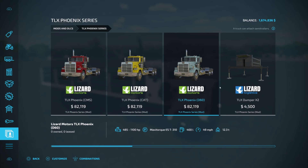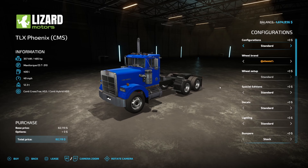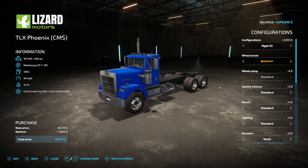The first thing is going to be the truck. You have three different options — the only difference is going to be the sound that they make. You have a Cummins engine, you have a Caterpillar engine, and you have a Detroit 60. Whenever you come in here you can see the very top line is configurations, and what you need to do is come across until you see the X2. The Rigid X2 is the only one that's going to be able to work with this. Everything else you could customize as much or as little as you want, but you need the Rigid X2.